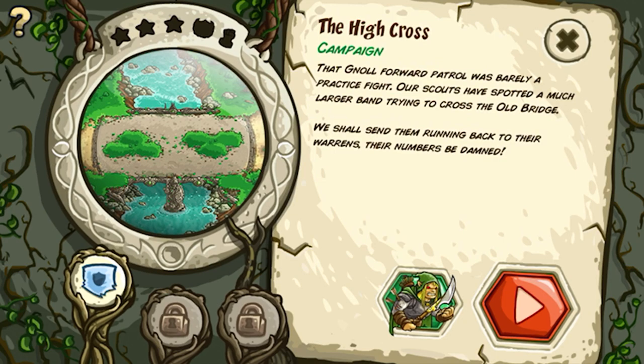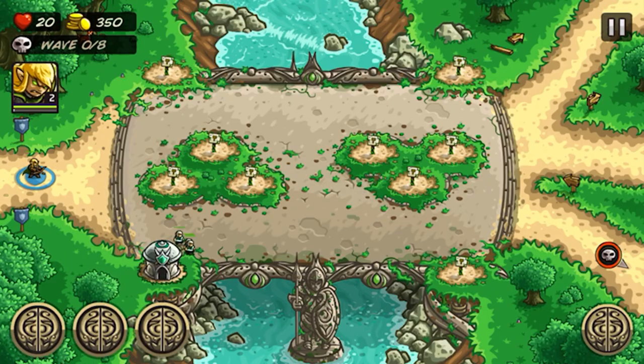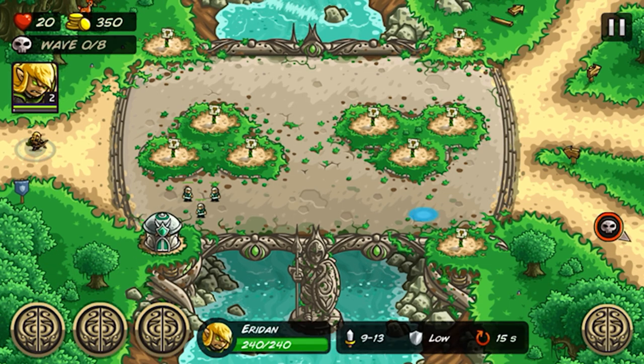Let's go to the High Bridge — the Gnoll patrol was barely a practice fight as scouts spotted a much larger band trying to cross the old bridge. We shall send them running back to the warrens, numbers be damned. We're on battery mode and now we have level 2 towers available — you can upgrade your towers to level 2.